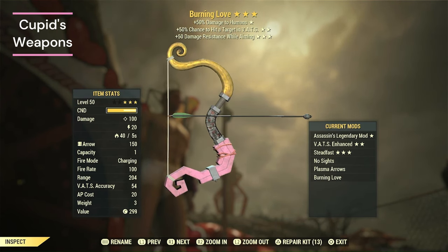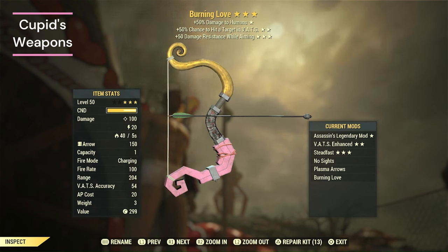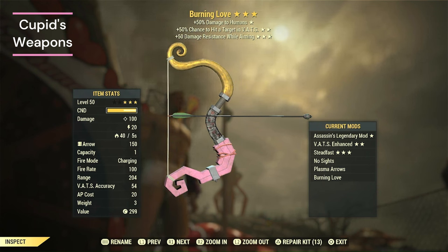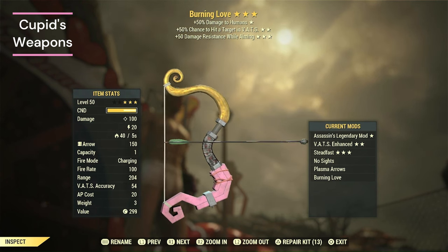We're going to be using the two weapons from the Tunnel of Love event. That means we're using this bow, the Burning Love. Unfortunately it's an assassin's bow and we can't re-roll it like the Holy Fire and such. But luckily we do have damage resistance while aiming, which I'll show in a bit. The Burning Love comes with a burning effect standard to the bow, so you can add Burning Arrow to double the burn damage, but that doesn't do a whole lot. Instead I added Plasma Arrows, which is the maximum damage you can squeeze out of it.